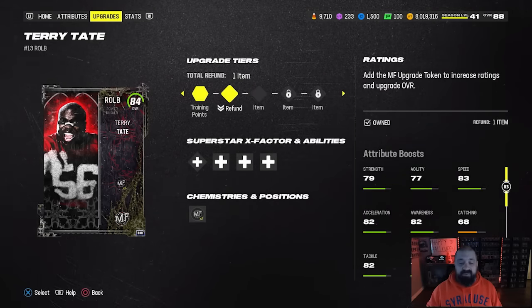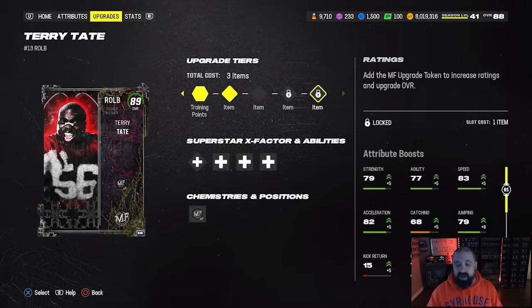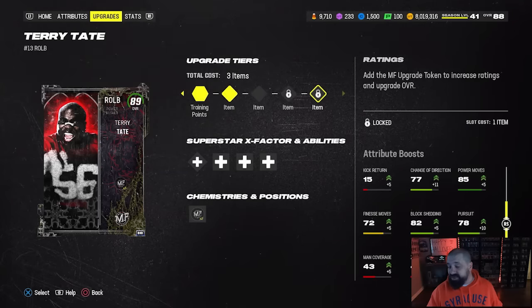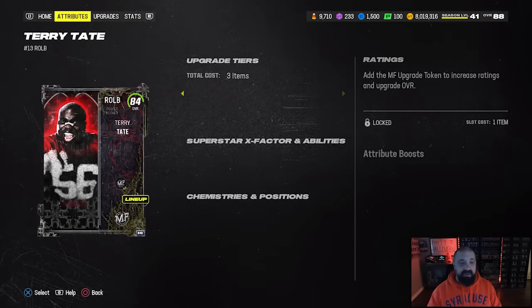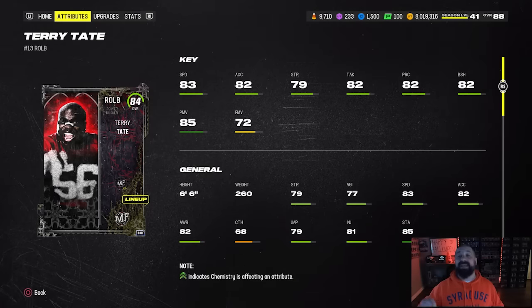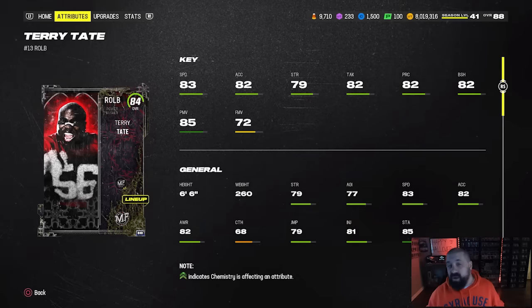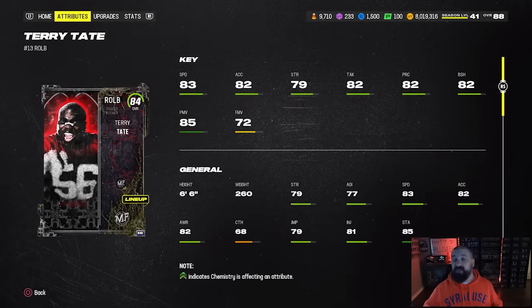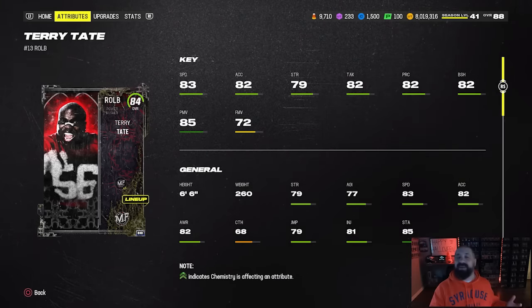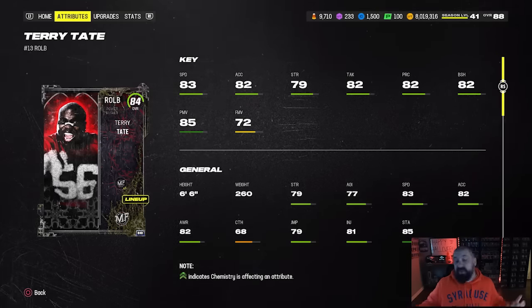Once you earn those collectibles from the solos and complete those sets with the Spirit letters, you place those upgrade collectibles in the upgrade path within his card and bring him all the way up to an 89 overall. He's going to get to 88 speed, 87 block shed, 90 power move. He is six foot six. They confirmed on GMM this morning he can get Lurk Artist for one AP. He's more of a run stopper and power rusher, but six foot six with Lurk Artist for one AP could be a lot of fun. It's a free card — who cares who the name is if it's a good, usable, free card.